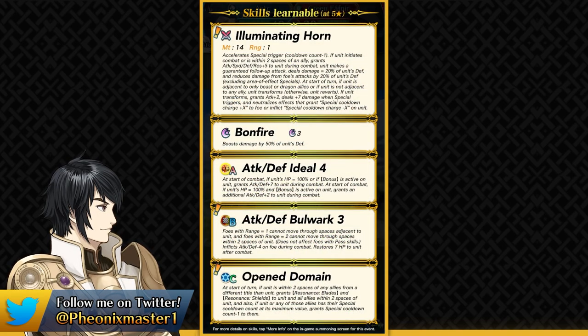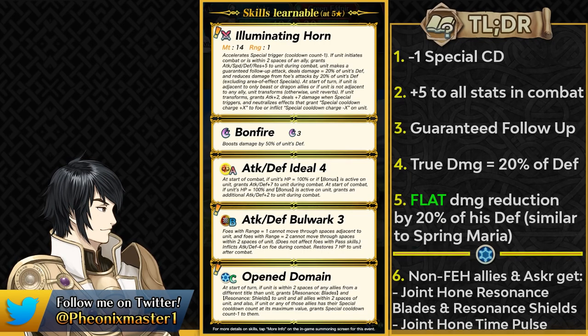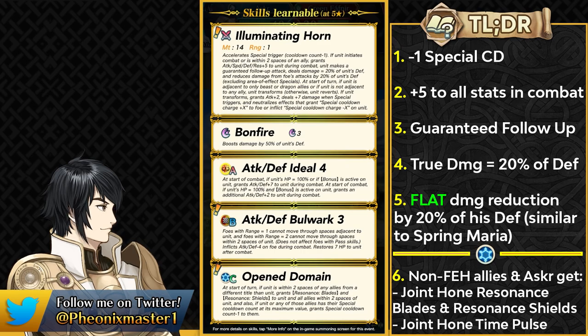His preferred weapon gives a minus one special cooldown, so it makes Bonfire into a 2-cooldown special and makes Galeforce into a 4-cooldown special. He can also get plus 5 to all of his stats and he can get a guaranteed follow-up attack as well, so he doesn't really have to run Quicker Pose or any of those skills. He can also deal true damage based on 20% of his defense and he also gets flat damage reduction based on 20% of his defense in combat.